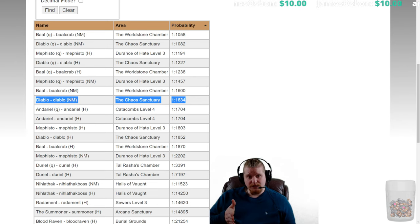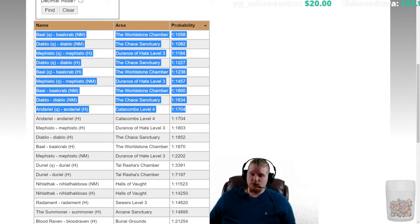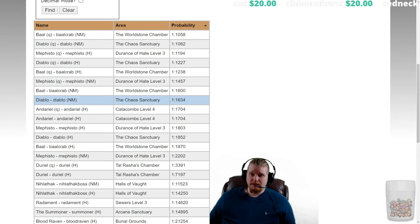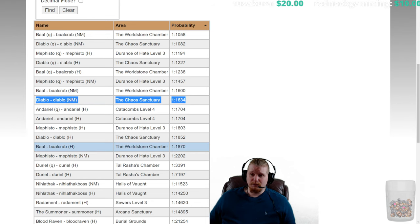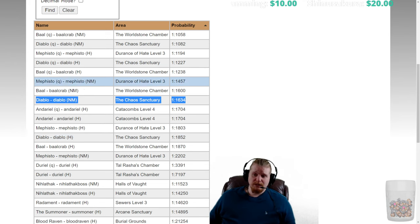Remember that in the Chaos Sanctuary you don't have to kill all the monsters — you only have to kill the Lord de Seis, the Infector of Souls, and the Grand Vizier of Chaos. Kill those three and Diablo spawns, then save and exit. Nightmare Diablo can be just as fast as Andariel simply because he and all his minions are super easy to kill. Teleport straight to each seal, click it, kill the group, move to the next — it's a relatively quick endeavor.